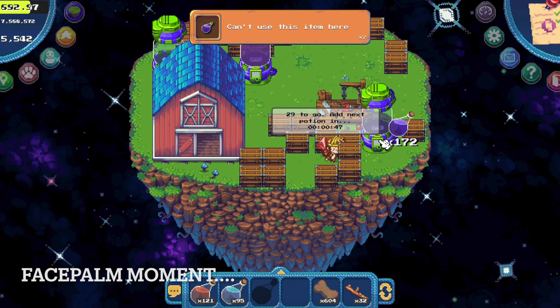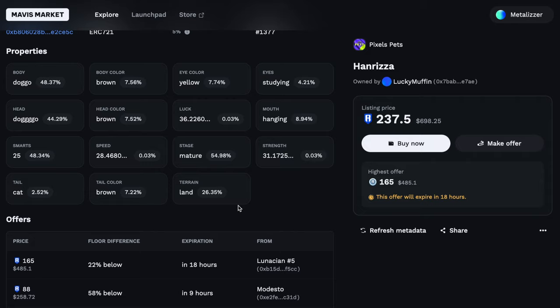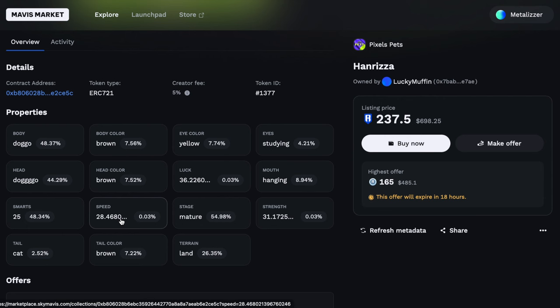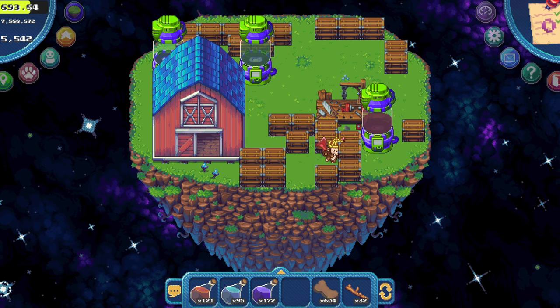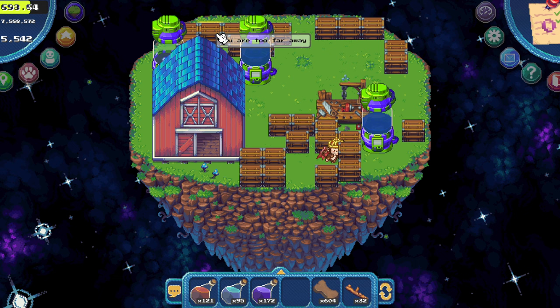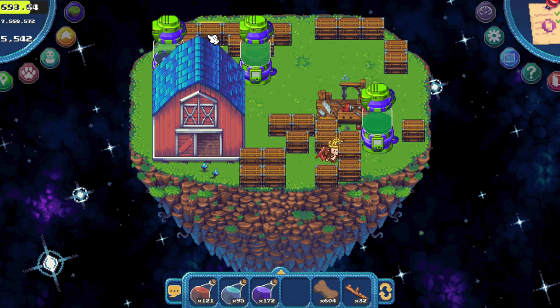Let's look at this pet for example. Speed potions increase your speed stat. Strength potions increase your strength stat. And of course you also have luck. This is a balanced pet — we don't know what luck is doing. The more speed you have the bigger the range you have. For example if I have a pet with a lot of speed I can reach further — you see I get the error 'you are too far away.' Having a pet with a lot of speed increases the range that allows you to interact with objects further away. That's what speed is doing.